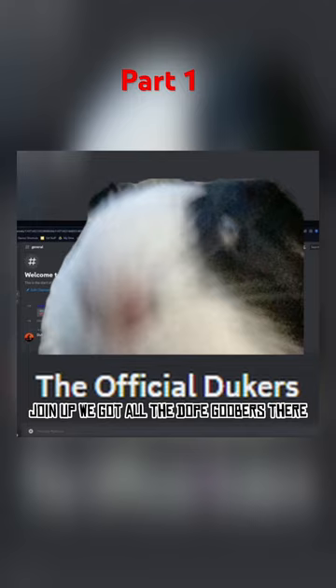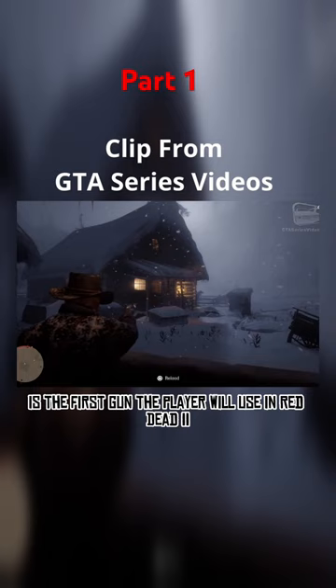The Buck Cattleman Revolver is the first gun the player will use in Red Dead 2. It is a single action, 6-round capacity revolver with pretty good stats. Let's test them, shall we?